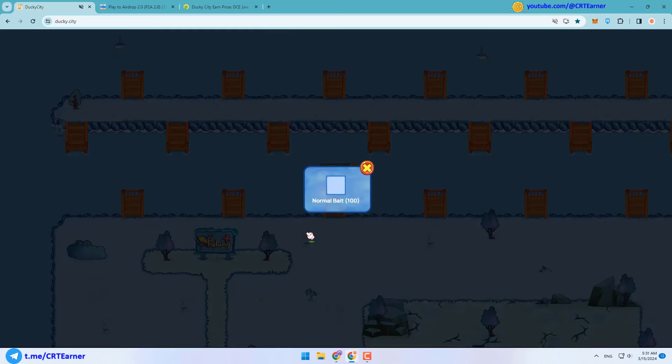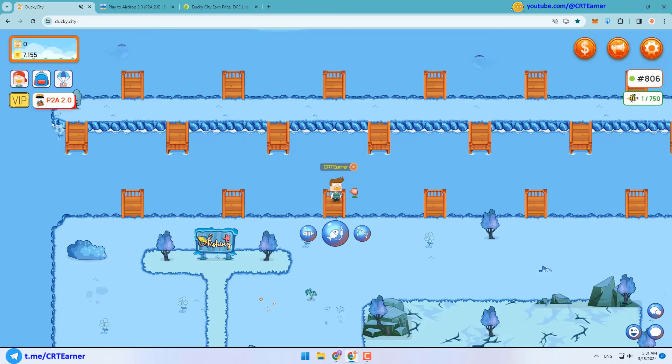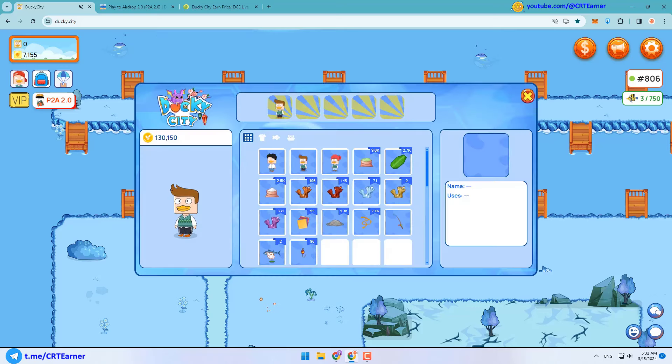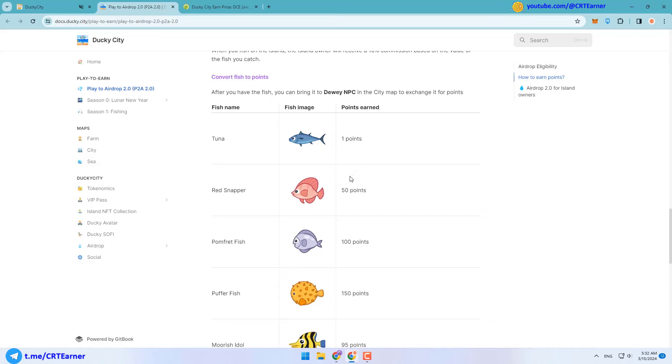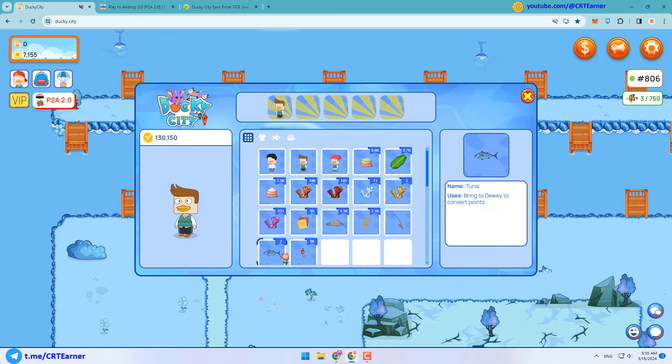Then you click on this button and choose your bait, then click this button to start fishing. After that you wait patiently, then click on the bar when the pointer reaches the green area. As you can see, I caught two tuna fish. You can see fish points in the white paper. After catching fish, you need to bring them to Divi to convert them to points.